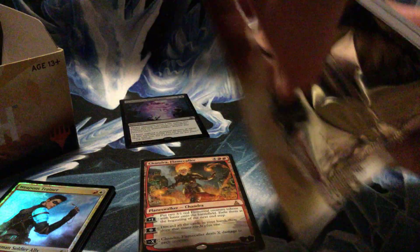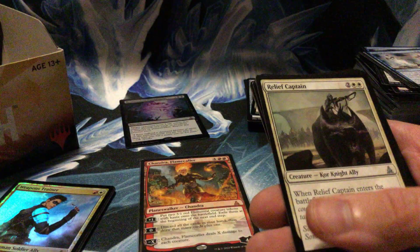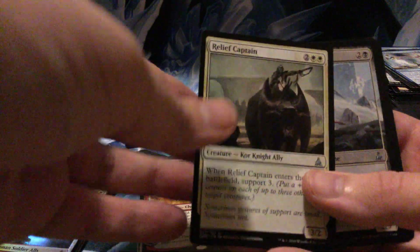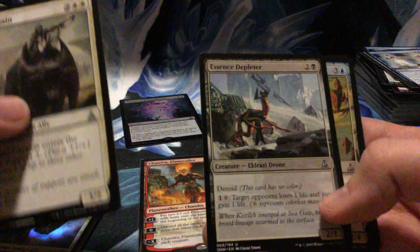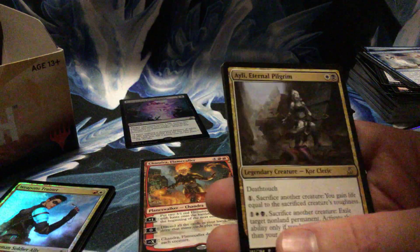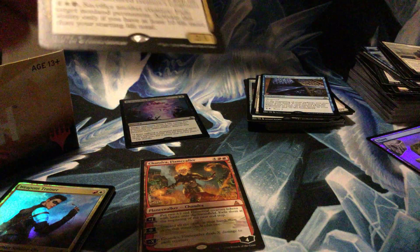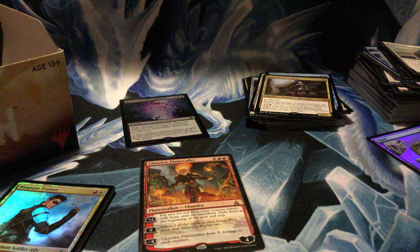Pack number four left — come on now! I've never opened a Chandra or Nissa, so I have chances for both in this set. Relief Captain, Essence Depleter, Thought Harvester, and another Ayli. I thought for some reason that was a foil Wastes — Jesus!